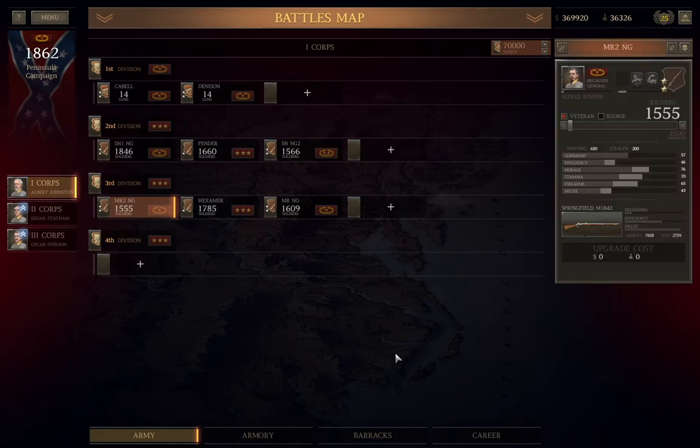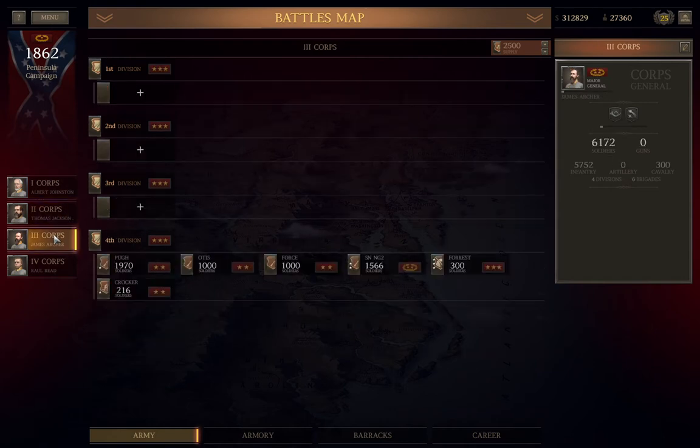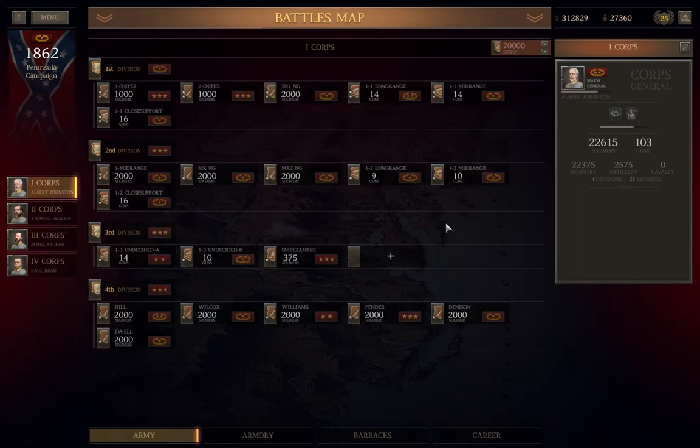I'm now going to use the Officer Creation trick to make four cores, four divisions in each of the first three cores, and three divisions in the fourth, and then set up all of my cores so that I can display my long-term goals. What you see on the screen now is just for informational purposes regarding my long-term plan through the end of the campaign. Two of the other cores are completely empty, and one only has a few spillover brigades in it — I'll take care of that in the next video.